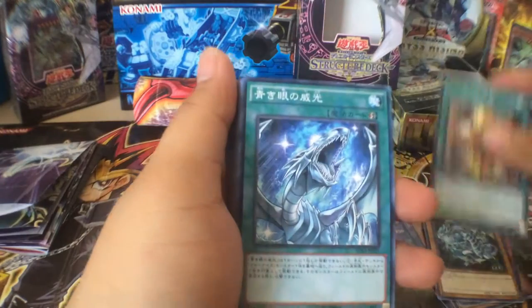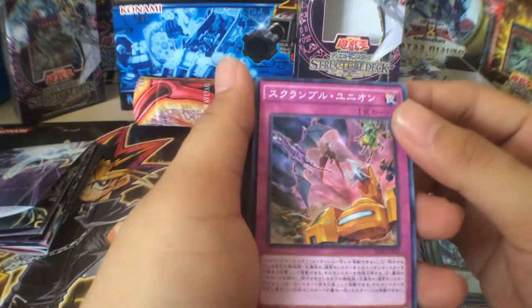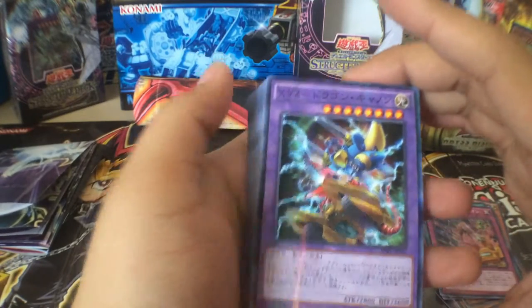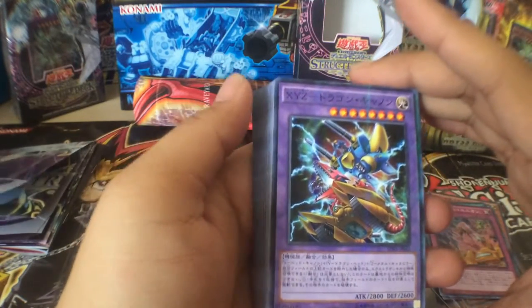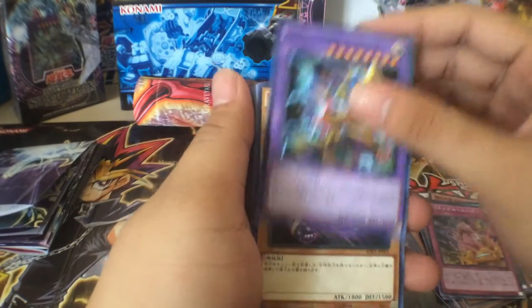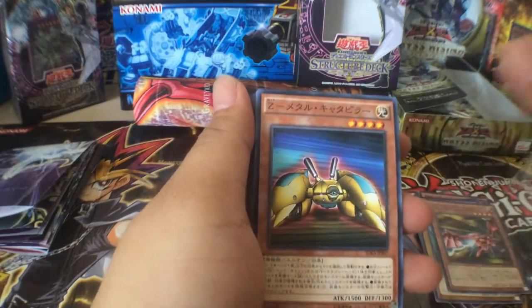And also a magic card and a Blue-Eyes support card. A-to-Z and a trap card — XYZ Dragon Cannon. This is the original one; I believe it came out with the Japanese limited edition card. X-Metal here, White Dragon here, Z-Metal there.